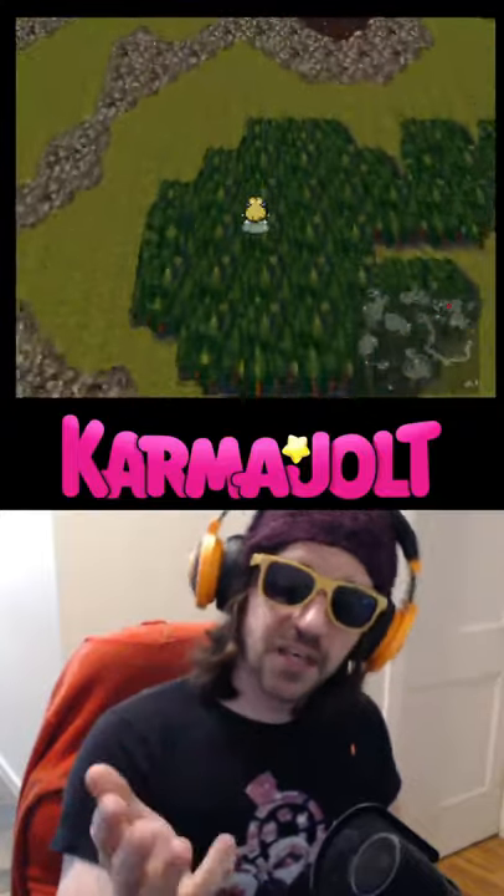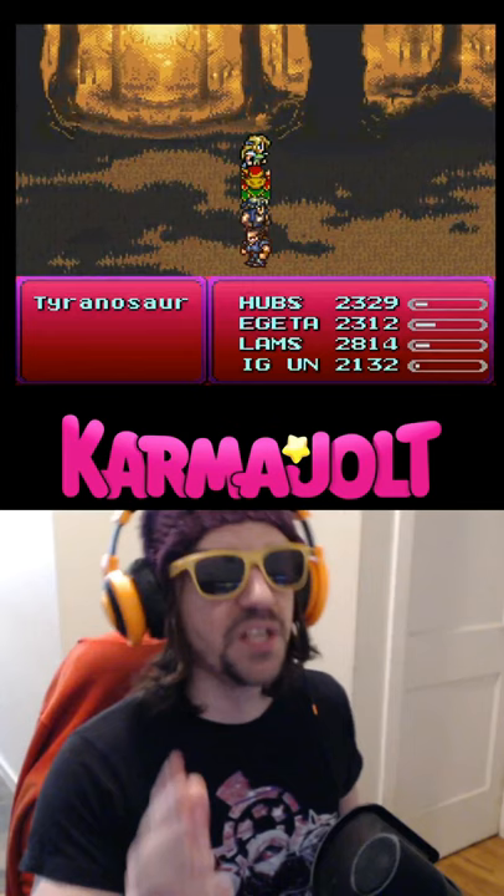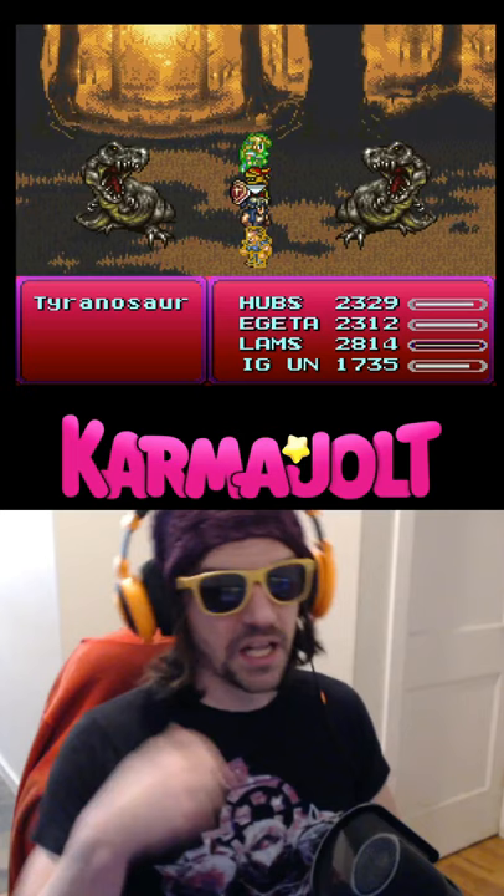The Psycho Cyan bug in Final Fantasy VI will cause Cyan to continuously attack all of his enemies in battle until they are completely defeated, and it works like this.